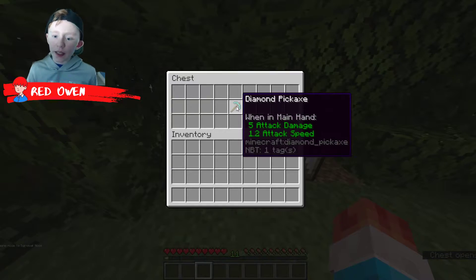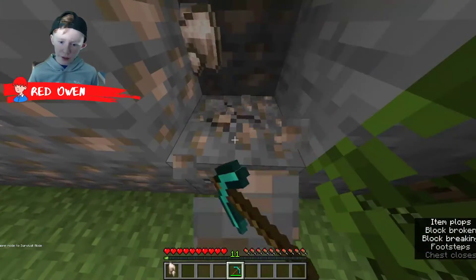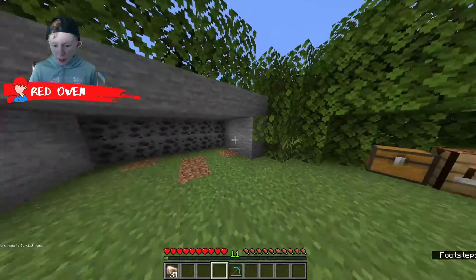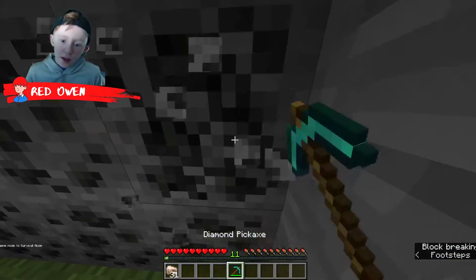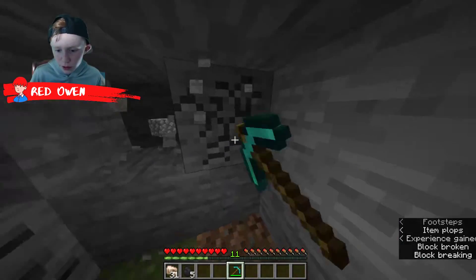The first step: you will need a diamond pickaxe and you're going to need 31 iron. So I'm going to quick mine this up. Now that I'm done mining it up, you're also going to need four or five coal and eight cobblestone.